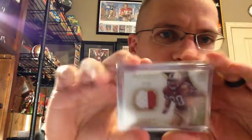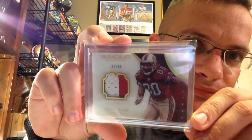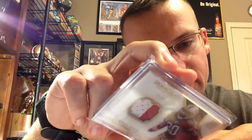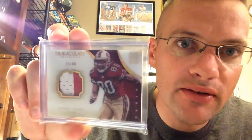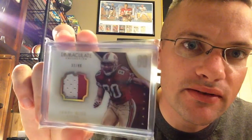Rice for the win. Two colors. I got an Immaculate the other day of Montana — Jerry Rice out of Immaculate, appropriately numbered to 80. Two color. Very sweet card. That's this year's 2015 Immaculate. That's nice right there — got that good shine, and it's in real good shape too.